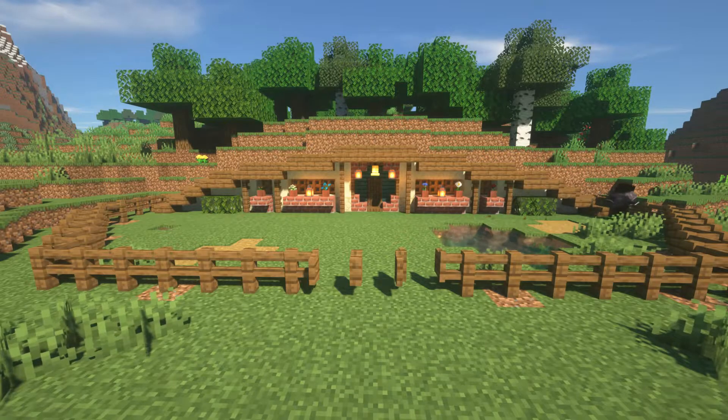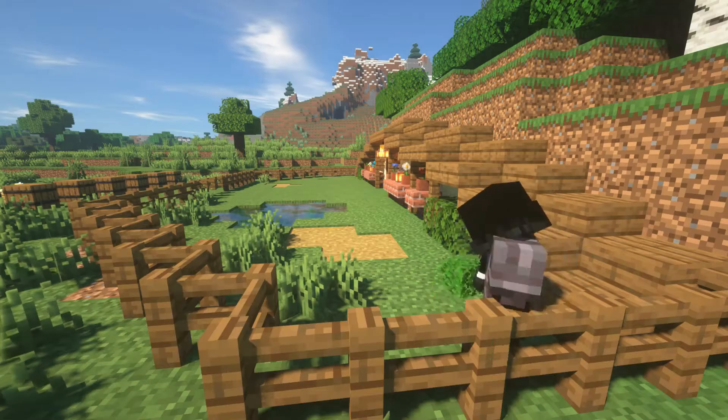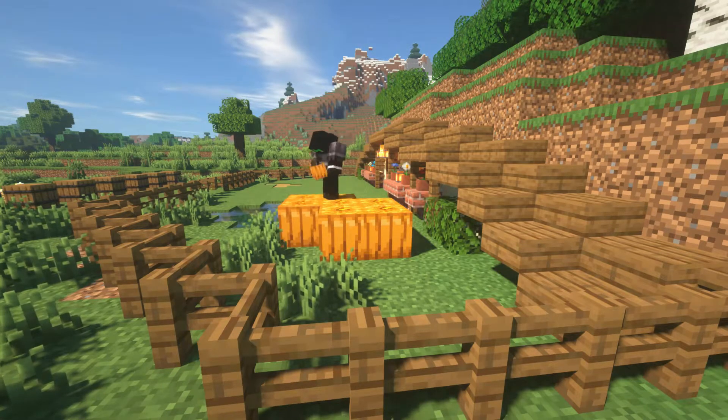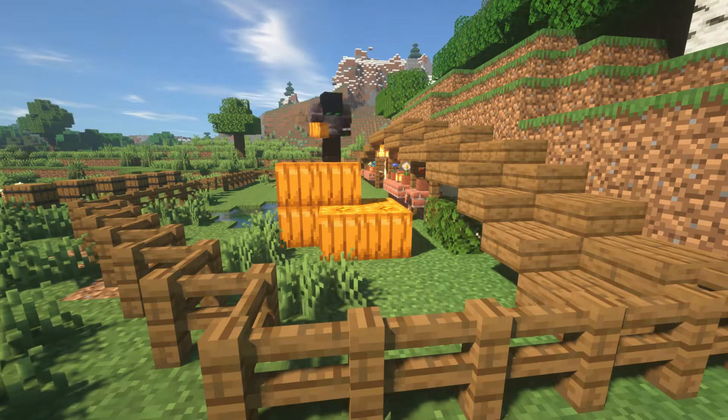For this hobbit hole to work best, you don't want to look in a tunnel — you want to find a hill and carve the hobbit hole inside of the hill. Now, over here, you saw how I put bushes near the frame. And I'm putting the pumpkins up right here.